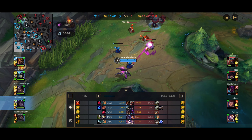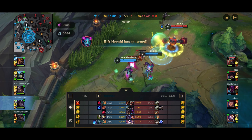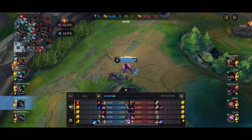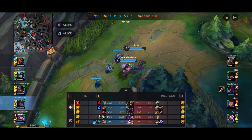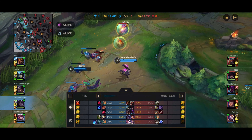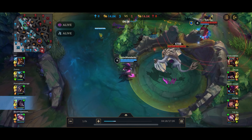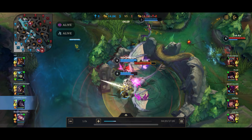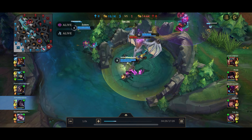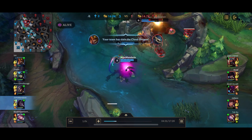Here we find ourselves pretty advantageous — we are 1-0-0, so we're kind of winning the lane. Unfortunately the Nami gets hooked, but it doesn't really matter because Caitlyn is not close enough to follow up. We are doing pretty well in the lane. Considering we're up against a Caitlyn, we're actually doing really, really well. As you guys know, Caitlyn is supposed to be very lane dominant, and Kai'Sa — especially after her nerfs — is supposed to be pretty weak in the laning phase.